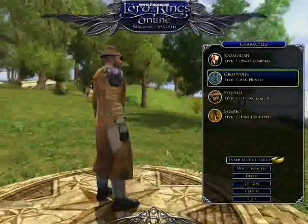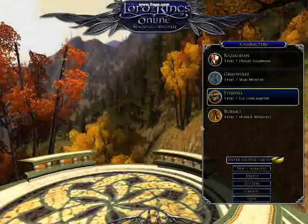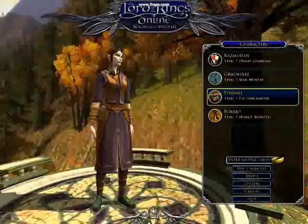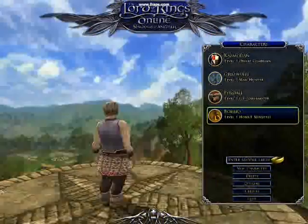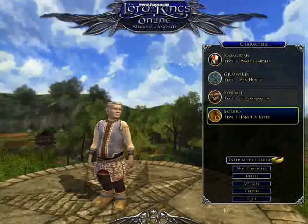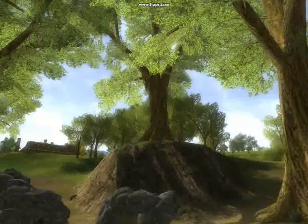Here are the races: humans, dwarves, hobbits, and elves — these are the people who fight Mordor. Mordor is probably going to be available after the beta test is done; it wasn't available in the beta, which is probably who I would have picked. I played a little bit of the dwarves and most of the humans. As you can see, the graphics are freaking awesome — some of the best you can see in an MMORPG.